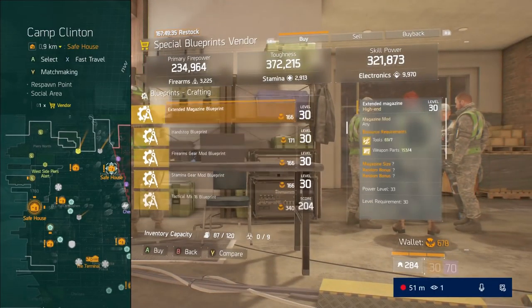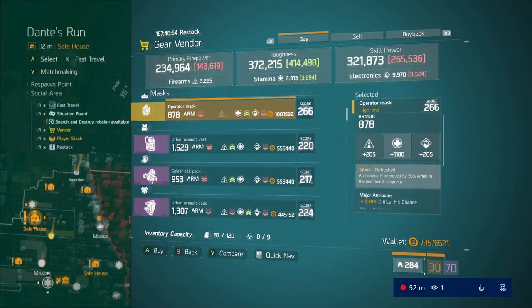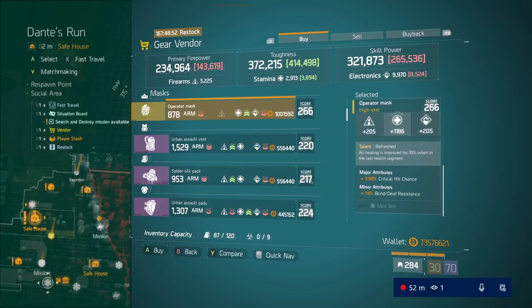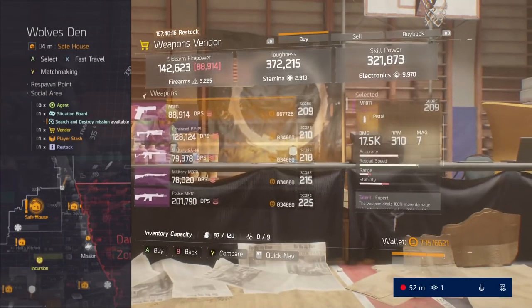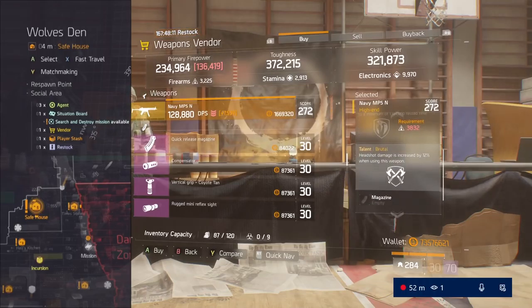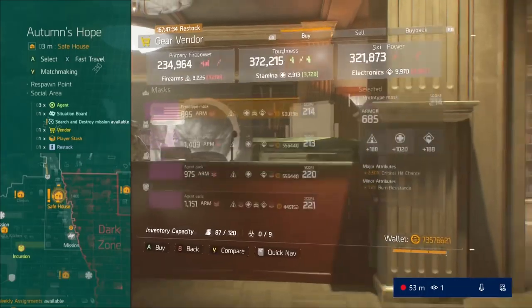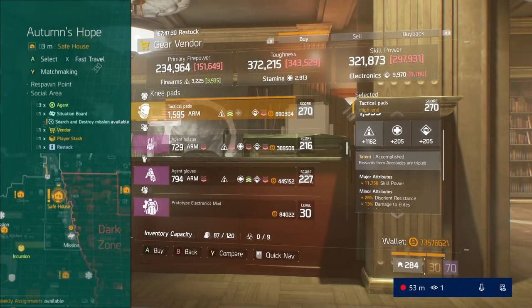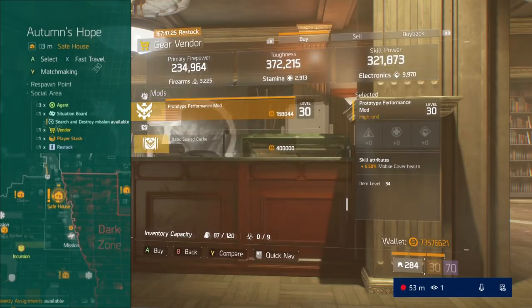As far as gear goes this week, honestly it's a pretty light week. There's like one mod that was worth picking up, and there will be a couple of things — like the Navy MP5 was pretty okay — in the best items this week video, so stay tuned for that. But yeah, outside of the global events and the drop rate changes, there really isn't too much going on with The Division.